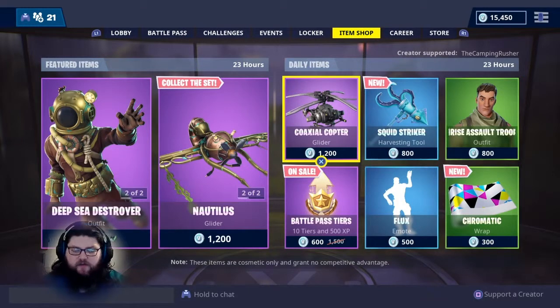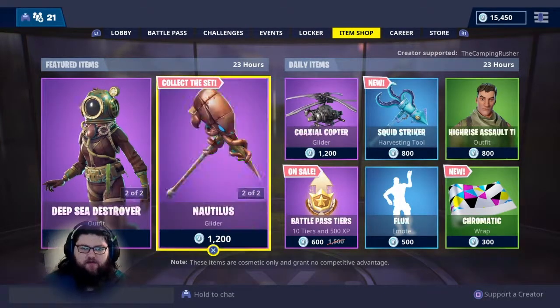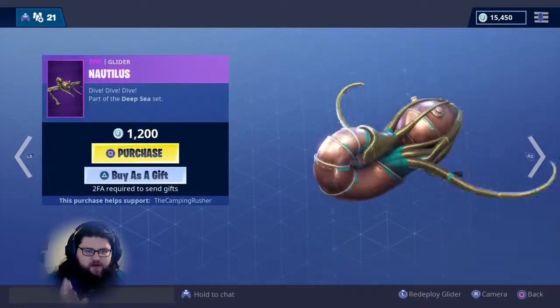Hey there, peace folks and dudes. Welcome back to Let Kyle Do Things, and this is just a real quick shop checkup. We've got Deep Sea Destroyer, Deep Sea Dominator, the Kraken Axe, Squid Striker, and the Nautilus.